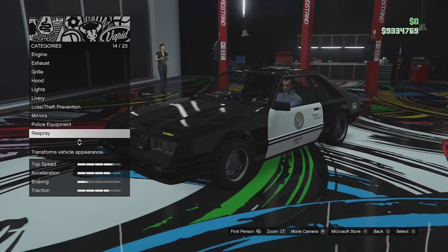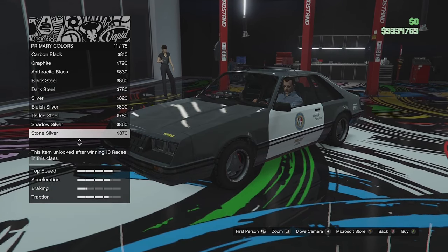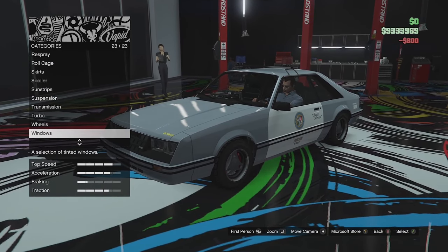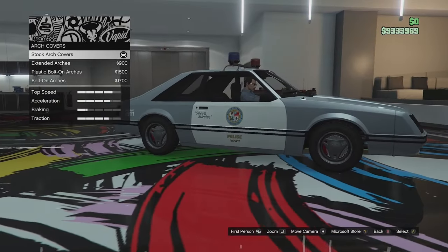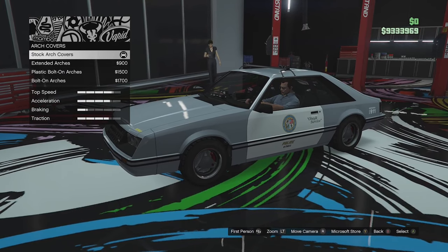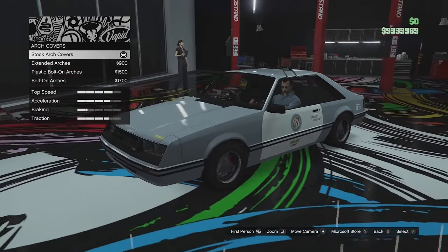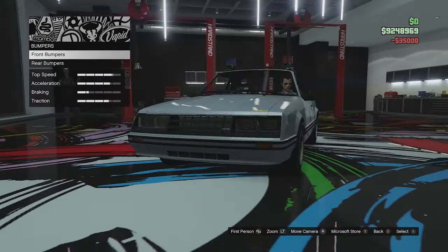Before we do, I'm just going to change up the primary color to something a little bit brighter because it wasn't very easy to see the options on the last car we customized. We'll go ahead and leave it just like that for now. Arch covers first: we can go for extended arches, plastic bolt-on arches, or primary bolt-on arches. Not a fan of either of those so we're going to leave that. Full armor, full brakes.